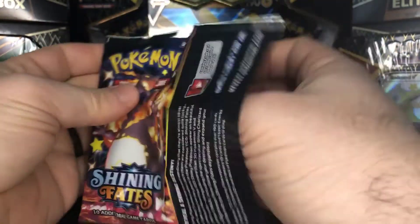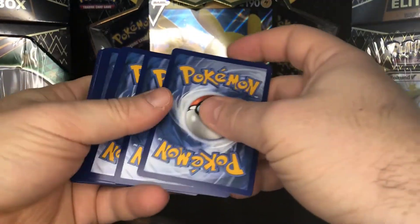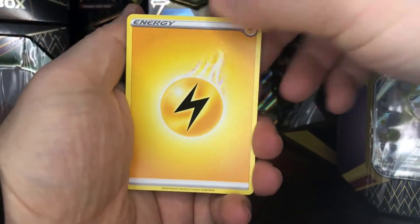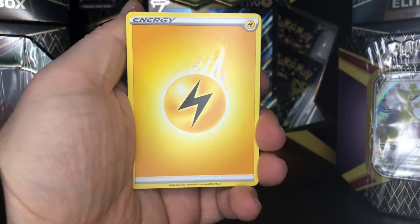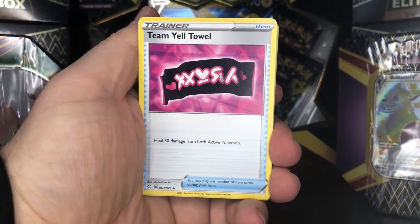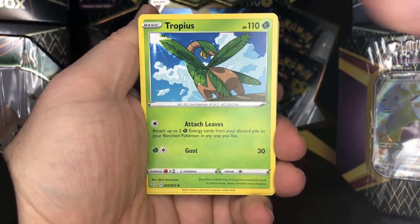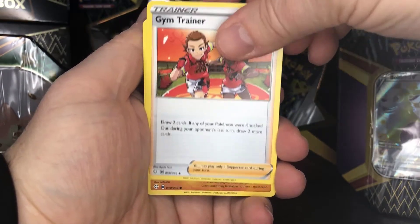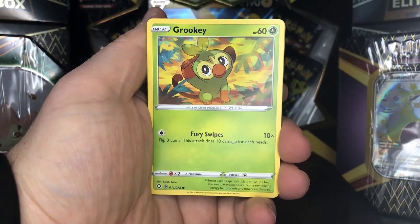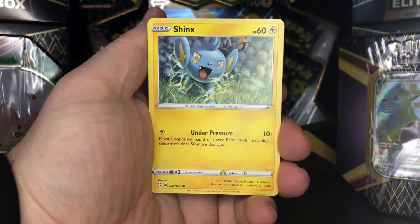I've now seen a few of these Shining Fates packs, but it seems like the ratio for shiny vault cards is anywhere from 30% to 40%. So basically, if you don't know, these packs have the shiny vault subset in the reverse holo slot, and you have a 30% to 40% chance, based on what I've seen so far, that your pack is going to include a shiny vault card.